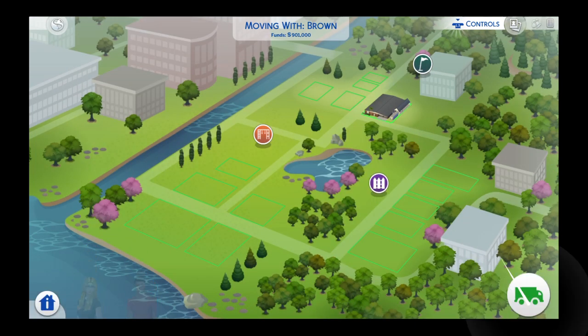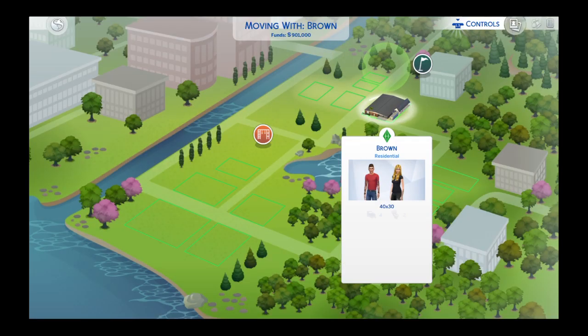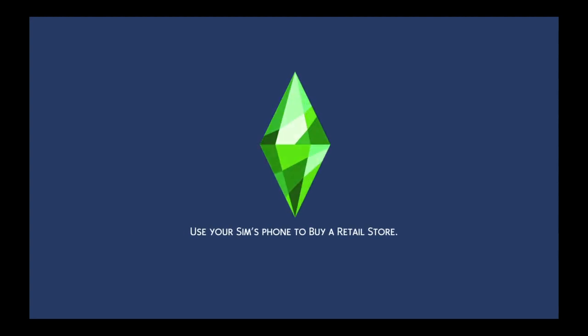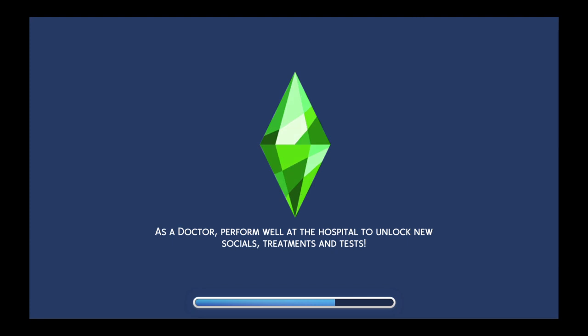Going from the apartment to 26 Bennett Drive. Now they're going to have to sell the furniture from their old apartment in the city, which didn't look all that flash. I reckon the new house will look much better for my career mode player and his girlfriend.